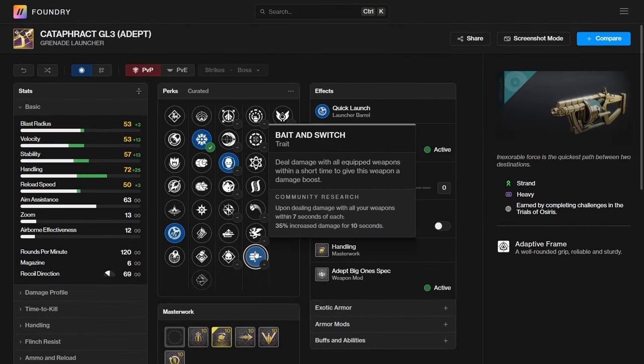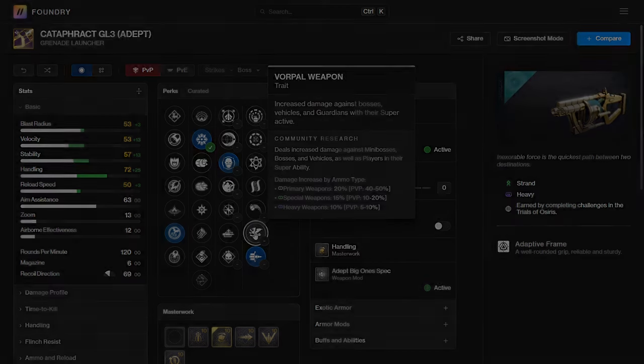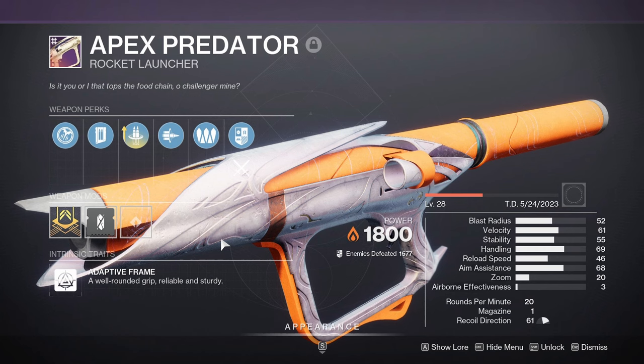Bait and Switch is considered to be the best damage perk in the game because it gives you a 35% damage buff for 10 seconds — that's much more than something like Vorpal only giving you a 10% damage buff. So the question is, is this going to be a stronger DPS strat than the current meta Apex Predator paired with Gjallarhorn?